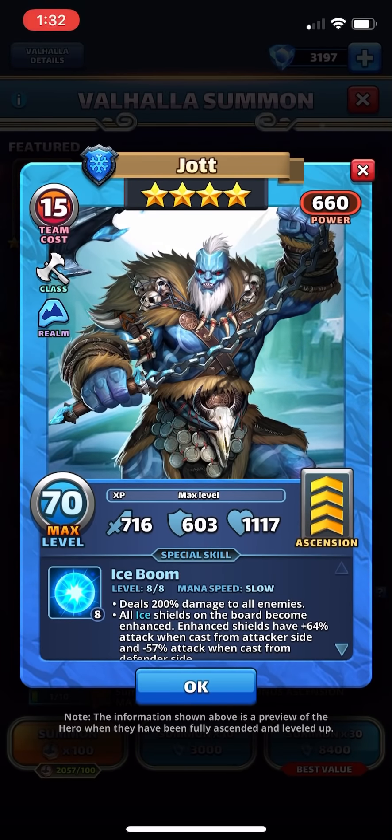Nittany Lion Roar here, and this is a follow-up to my Valhalla summons from a couple of days ago where I had some pretty good pulls — actually so good that I checked out Jot and sort of skimmed right past him, mainly because I saw that his mana speed is slow and I don't think the special overcomes the slowness of it. So I skimmed past him mainly with alliance war and raids in mind, where I would never use him.